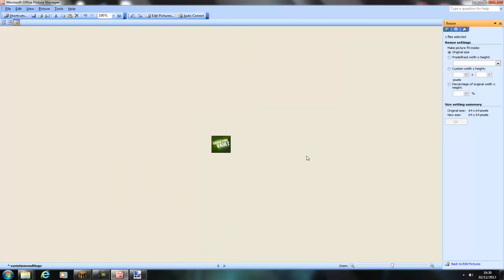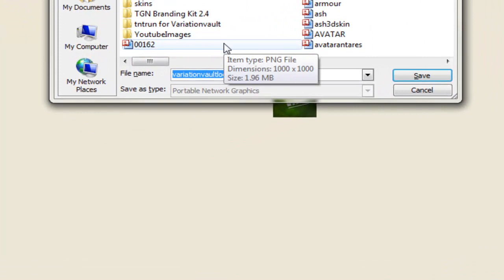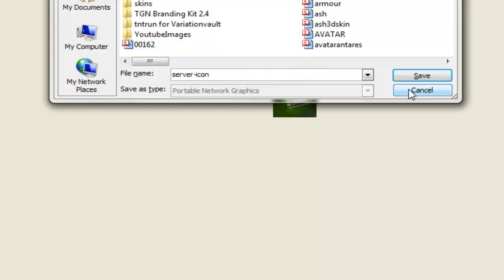So quickly just compress it, and then just resize the picture down to 64x64. There obviously you've got your image, so just save it. You want to save it as server-icon and save it as a .png file.